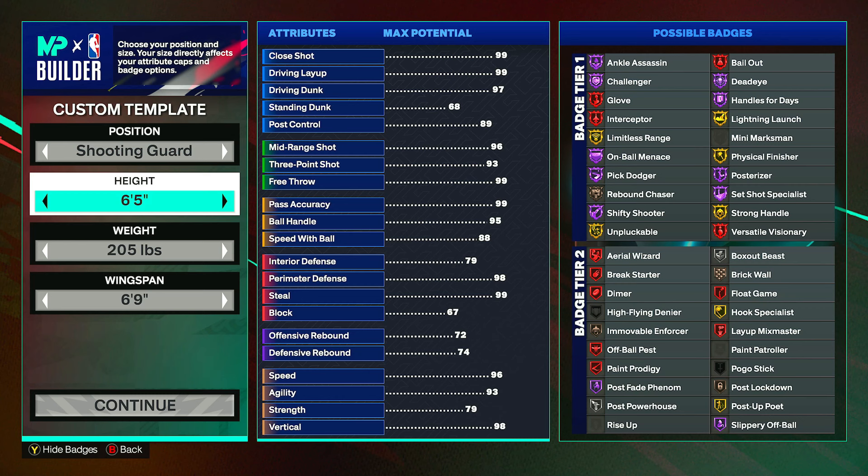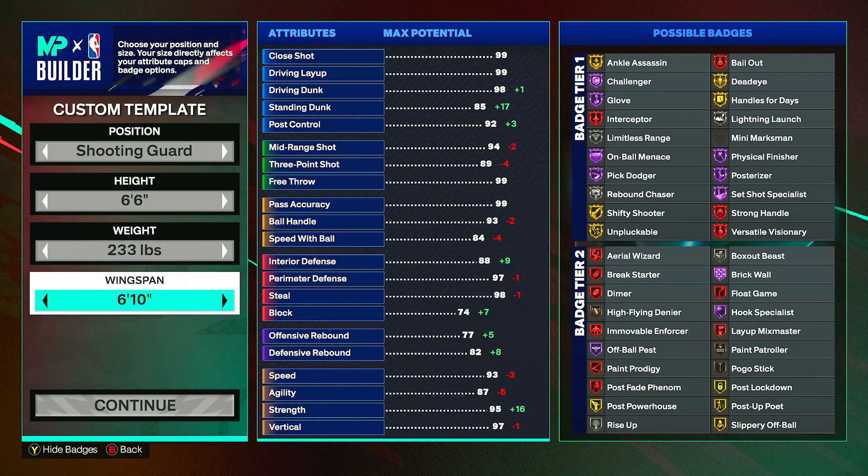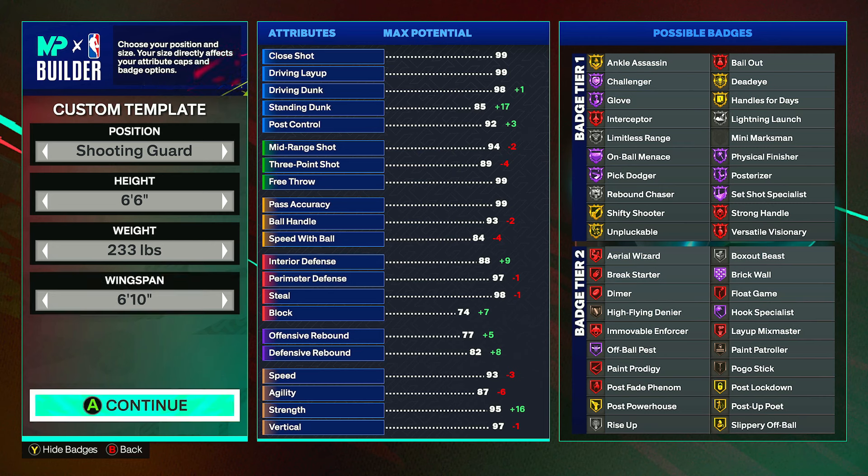First off, the position you want to be is shooting guard, height 6 foot 6, weight 233 pounds. This gives you a few extra badges like Immovable Enforcer and Strong Handles, which will help you out with this build. Wingspan is good at 6 foot 10.